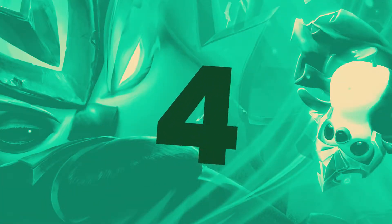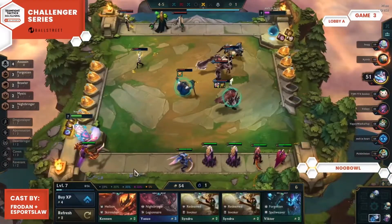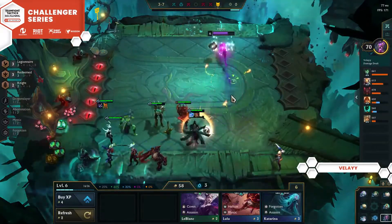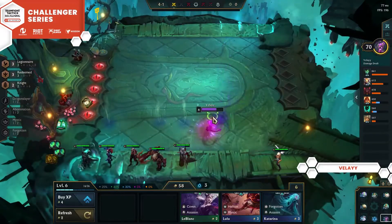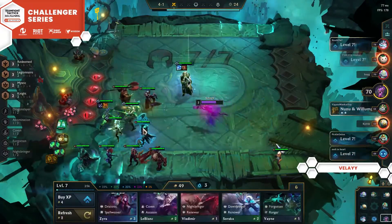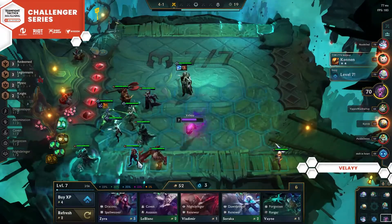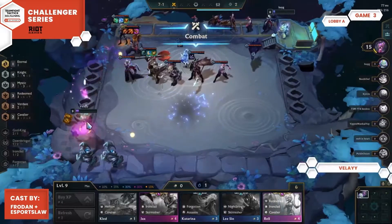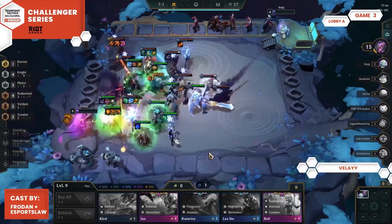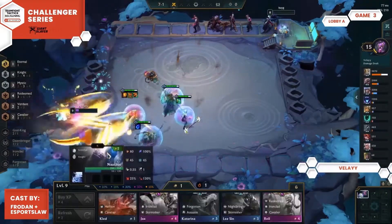Next up, Valet takes advantage of the reworked Kale to show how this unit can be played slightly differently than before. At stage 4-1, Valet opts to not roll, understanding that he has great economy, 2 Nikos help, and health to spare. By making a hodgepodge board of redeemed and legionnaires, Valet skips right to level 8 at 4-5 and rolls all of his gold to find an item carrier for his AD items. He finds a Kale and immediately begins to build a board around it. With a 2-star AD Kale and a crazy frontline including both god kings, Valet finds a very important first place finish in day 1.